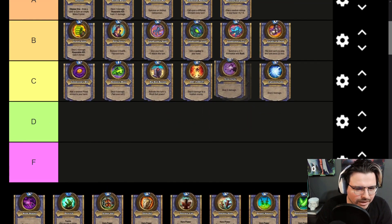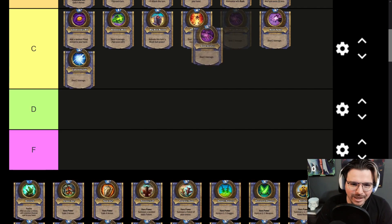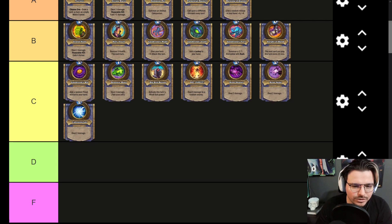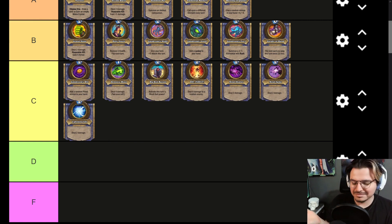Mind Spike and the Shadow Form version of Deal 2 Damage are the same effect but with different animations. Shadow Form Mind Spike has a really cool look — it turns your hero dark. It's like a chroma for your hero skins. Mind Shatter no longer exists, unfortunately, but there was that Deal 3 Damage upgrade. I kind of miss it — whenever you got it, it was always really cool.